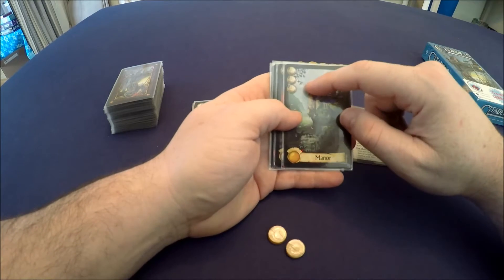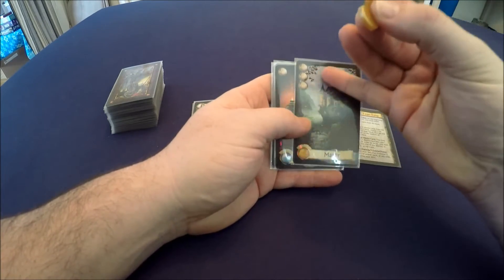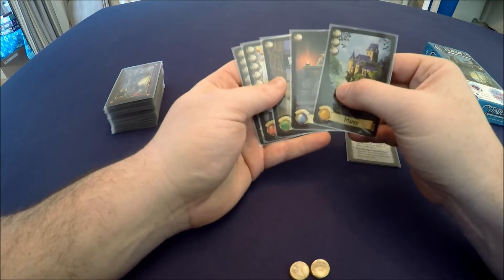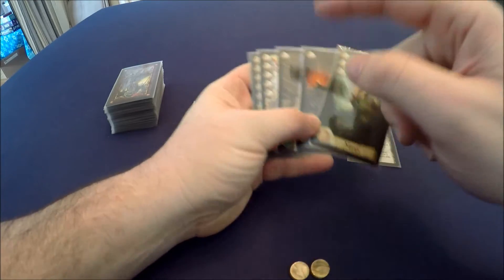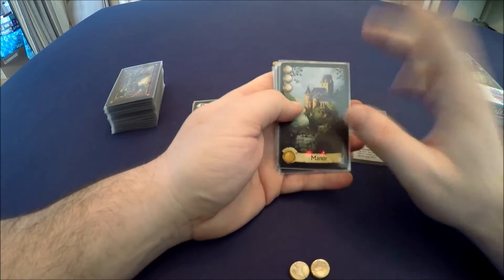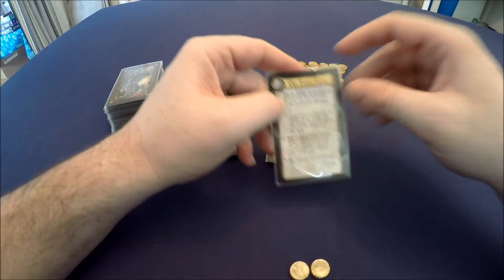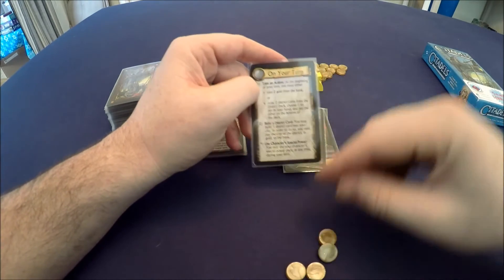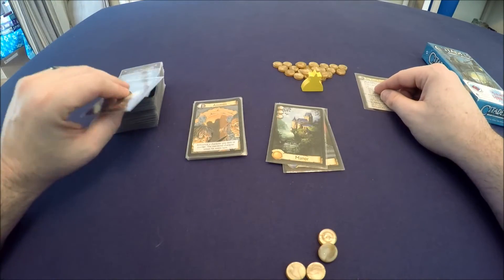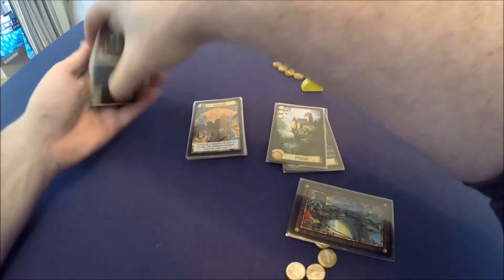So if I wanted to build the manor I'd have to have three gold, but I only start out with two gold. I could build the temple, but the manor is worth more victory points at the end of the game. The other thing important about district colors is they give some characters extra money. On my turn I can take two gold from the bank and then build one of my districts and use my character special power, or I can draw two cards, choose which one I want to keep, and put the other one at the bottom of the deck.